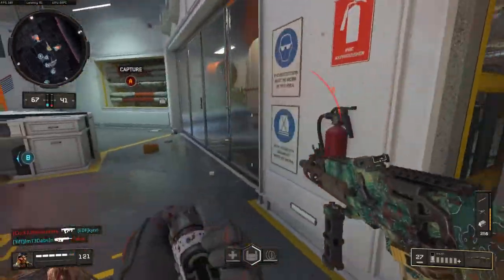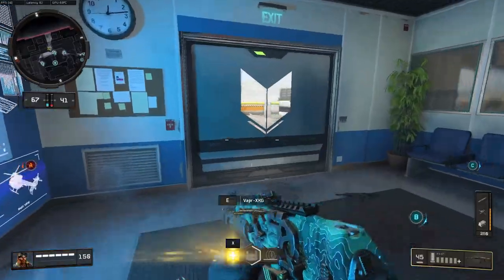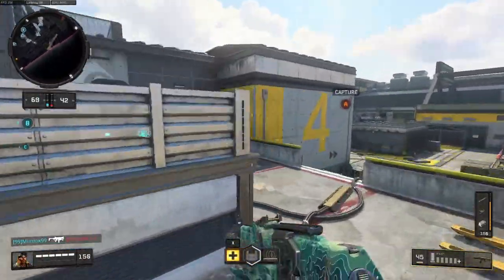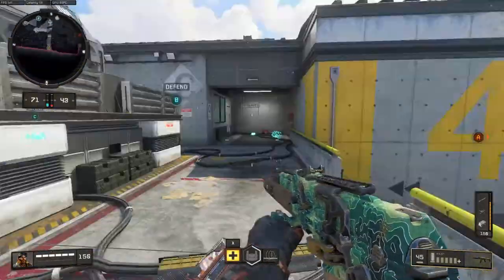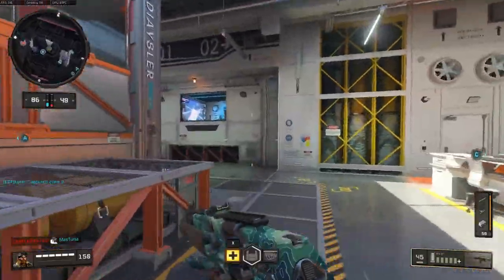The other attachment I have on this gun is the rapid fire, and I have that just to decrease the time to kill. You really want to get guys down as quickly as possible. It takes the same amount of bullets but they shoot faster out of the weapon — that's the only reason I have it.